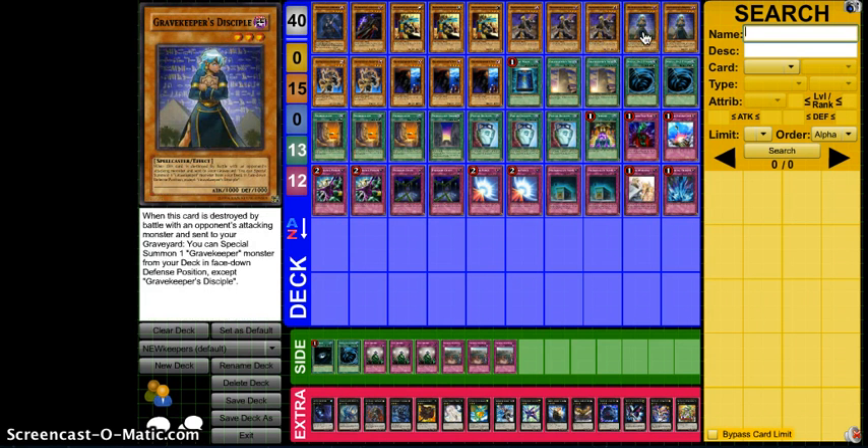On to the new support — I'm only running two Disciple. I feel two Disciple is the perfect number. This card needs to be destroyed by battle by an opponent's attacking monster and sent to the Graveyard, and then I'm able to special summon a Gravekeeper monster from my deck in face-down defense position. Basically you use this card to search out Spy or any other Gravekeeper you need. It adds a lot of support to the deck. It's also a Level 3, so Rank 3s become a little more versatile in this deck, even though they're not the ideal play.